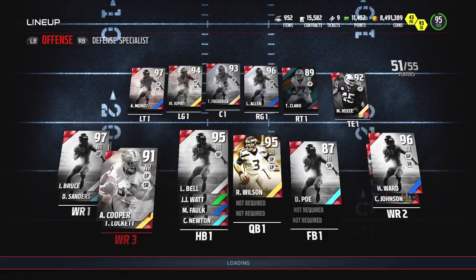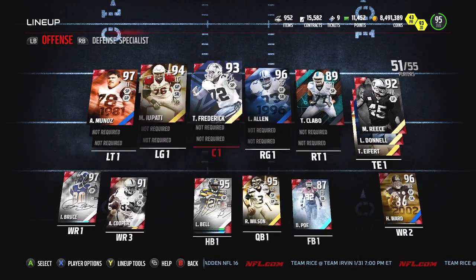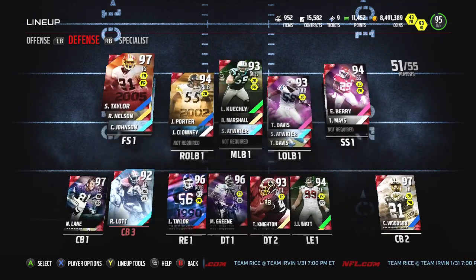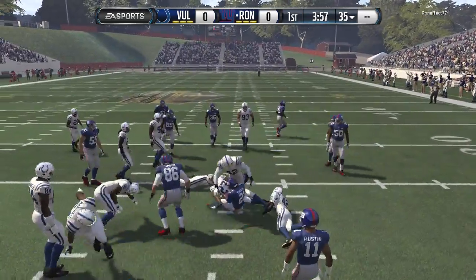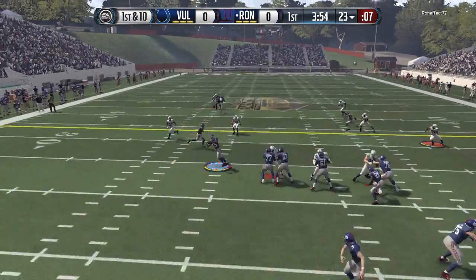What is up everybody, welcome back to another Madden 16 Ultimate Team game. Before the game, a lineup update. Check out the beasts we added: Team Idiot Russell Wilson, Team Idiot Mike Upotty, legendary Isaac Bruce, and legendary Larry Allen. We have Le'Veon Bell and Marshall Falk coming out the backfield. The offensive side of the ball definitely got beefed up.